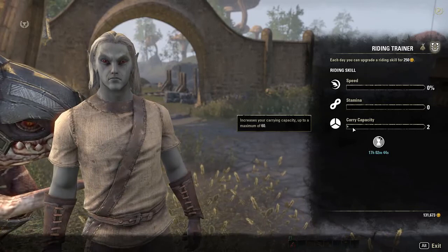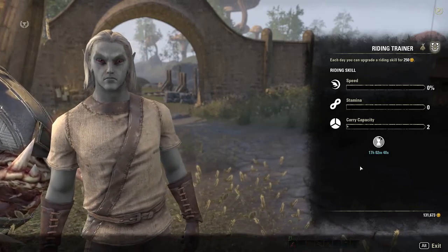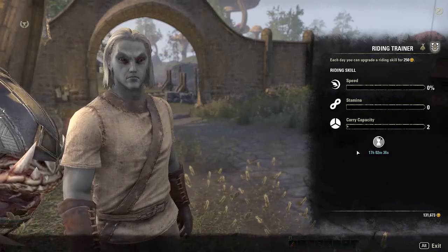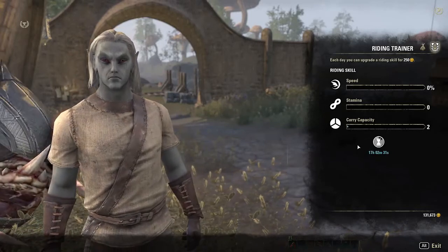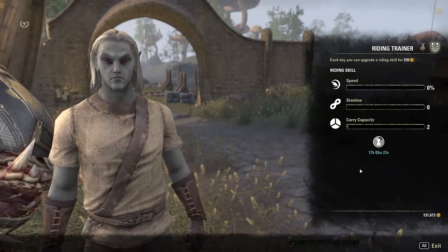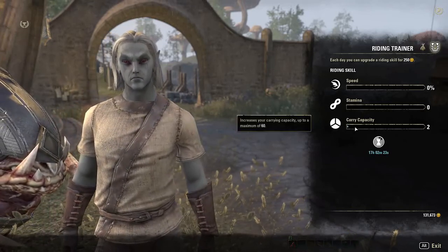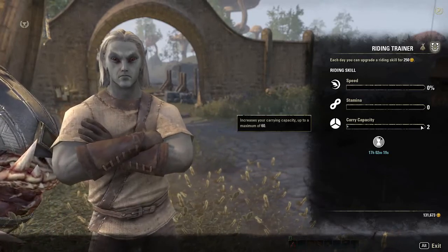As you can see, Margaret's trained two times, which means her bag space should have a default amount of space plus two. You can train your horse every 20 hours, a little bit less than every 24 hours. So if you really stay on top of it, you can get things done within 60 days and have the full maximum of 60 extra slots in your bag space.